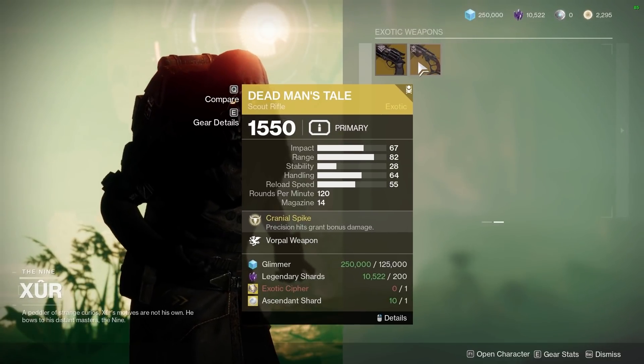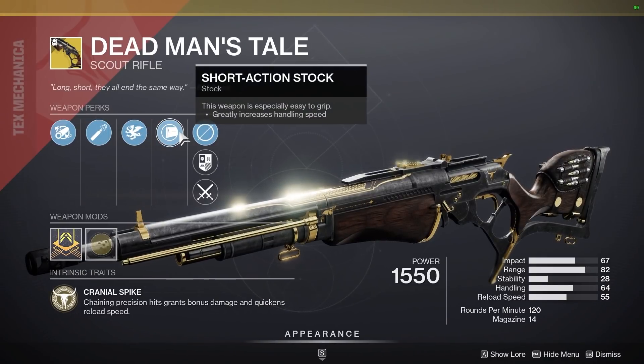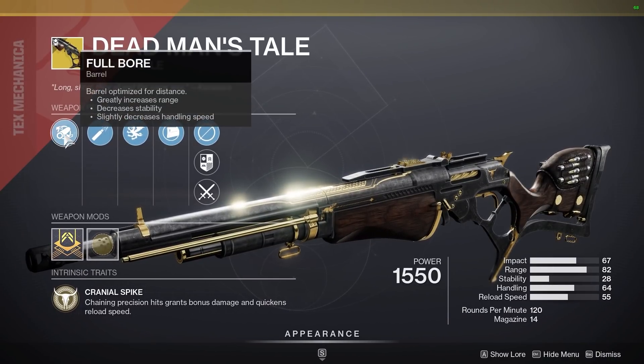Xur also has a really good DMT with Vorpal and High Cal rounds. I personally farmed for this roll for at least 3 months, so it's super nice to see Xur bring it for newer or returning players.